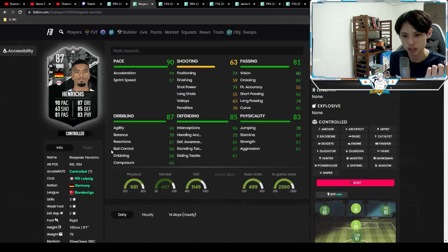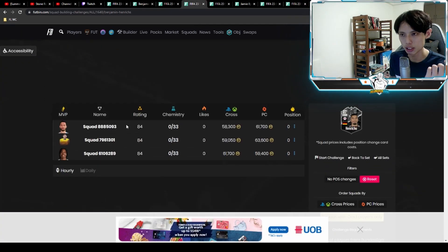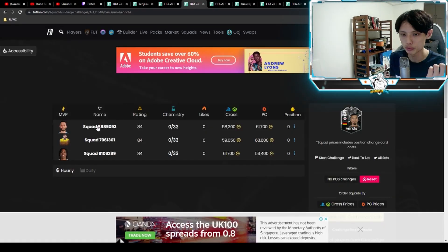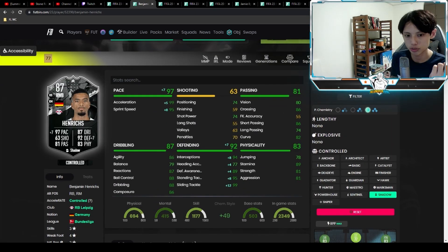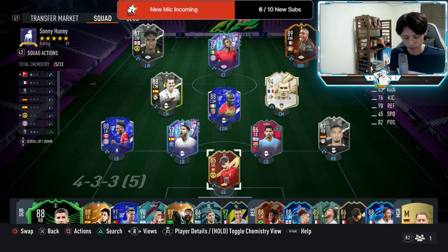Henrichs costs about 60k — just an 84-rated squad with no informs. What chemistry style do we put on him? We're going to put a Shadow on him. The team we'll be using him in has him playing full cam.